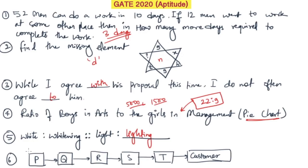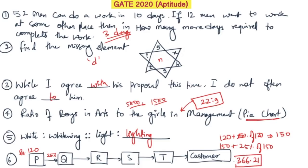The next question had a commodity initially priced at 120 rupees with a 25% price increase at every step — from P to Q, Q to R, R to S, S to T, and then to the customer. So: 120 plus 25% of 120 gives 150 for the first step, then 150 plus 25% of 150, and so on. Using a calculator for all steps, the final answer is 366.21.